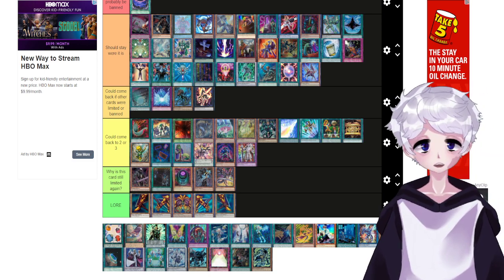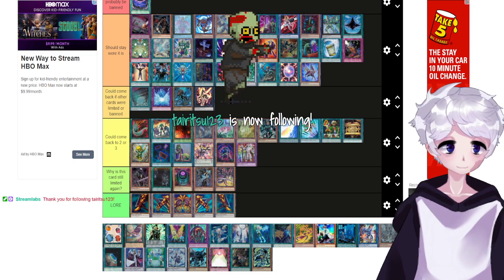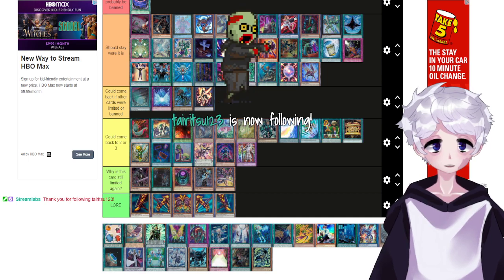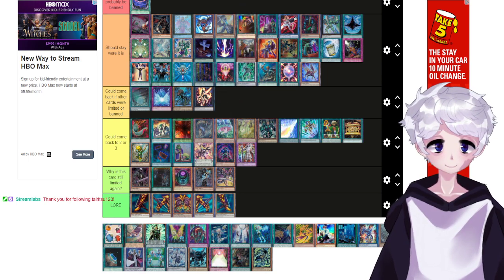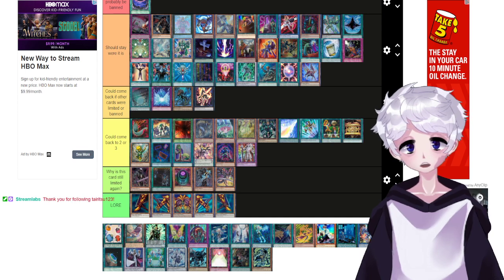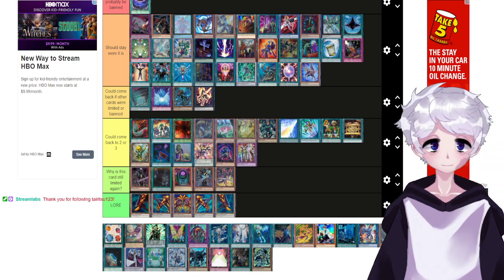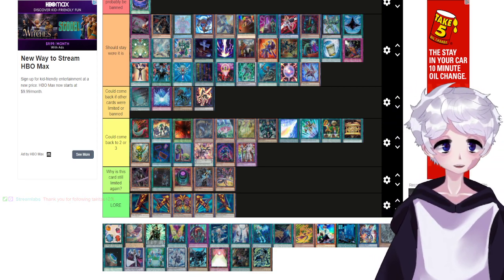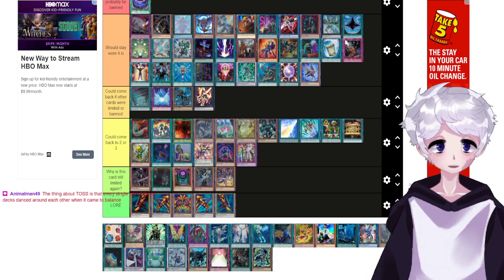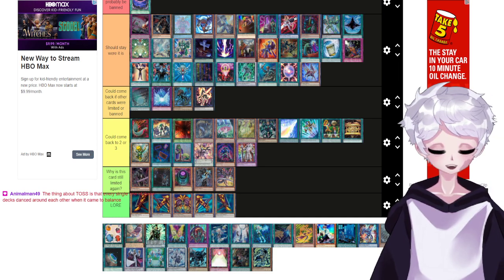Orcust didn't die to Nibiru, Striker could not worry about Nibiru most of the time because they didn't summon that much anyway. The other three decks had their ways of playing around Nibiru — Salamangreat just didn't. It needed to get to five summons to keep on playing, so Nibiru was brutal. The hit to Salamangreat was arguably unnecessary because it was already on its way out.